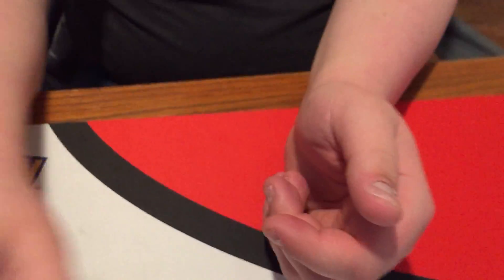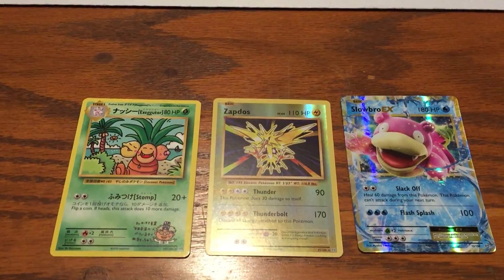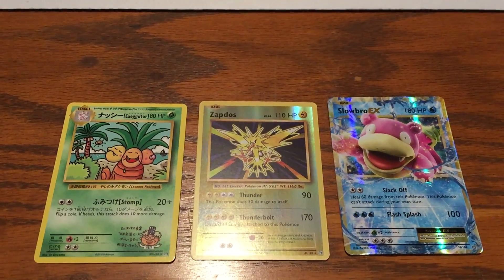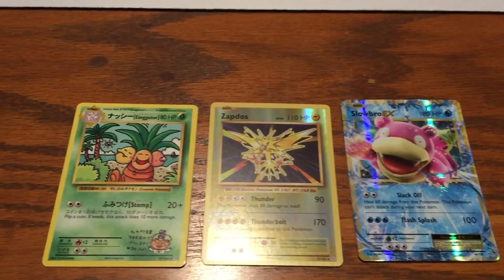The rare is Dugtrio. So we got a secret rare, a reverse holo, and a Slowbro EX — that is not the worst thing that could have happened. Thank you guys so much for watching and we'll see you in the next video.